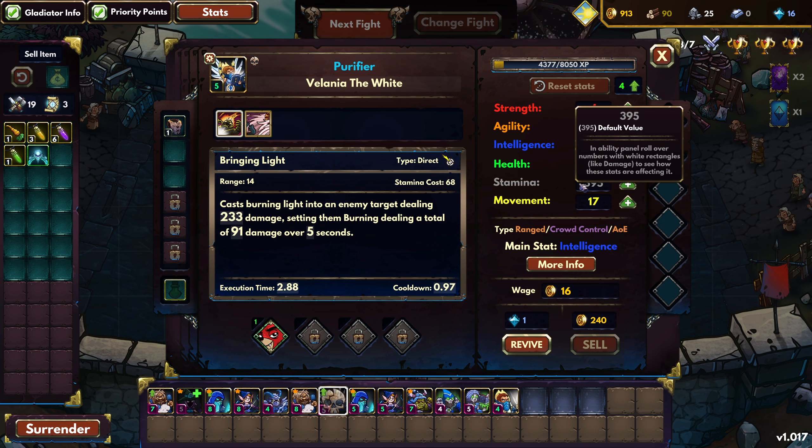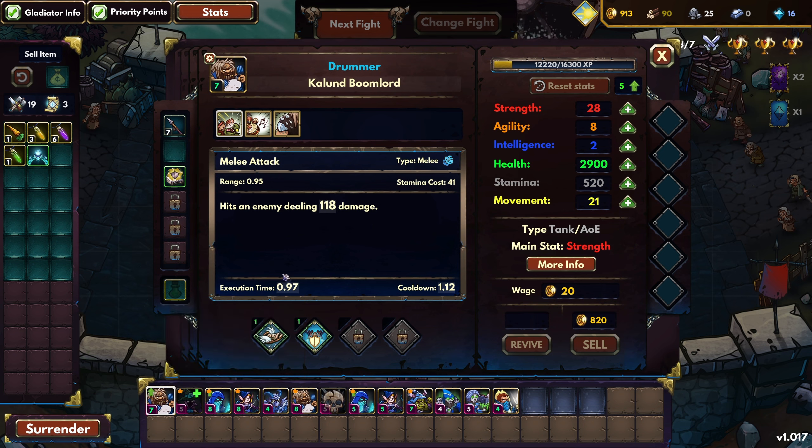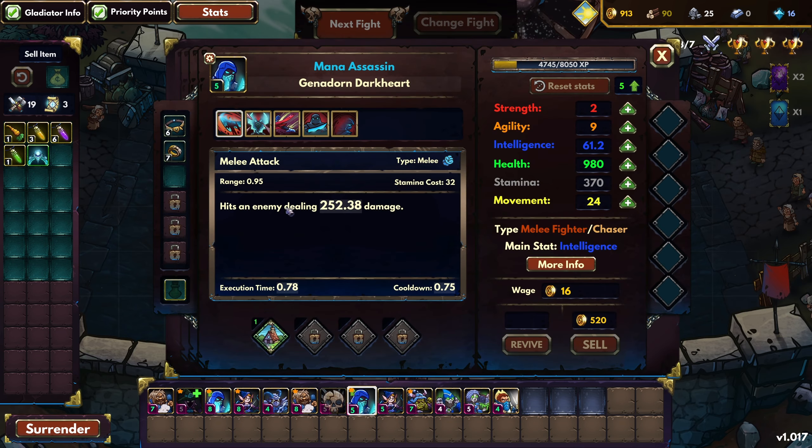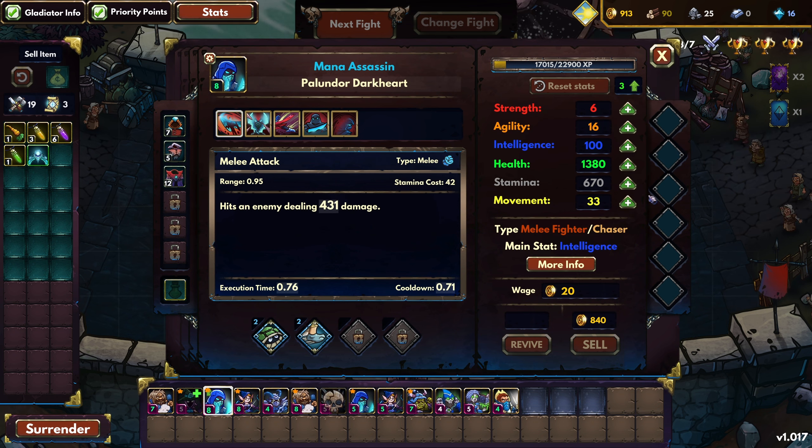Let's get some stamina here, that's 68 cost, maybe even twice. A little bit of intelligence because that's their primary stat. Maybe some health. The tank leveled up — health, some stamina, some movement, and more health. Mostly intelligence for this guy because that will scale up Shadow Strike a lot, and that's the number one thing I care about. Shadow Strike. There's some stamina. A little bit of health — they are pretty damn squishy regardless of how many points I spend on health.